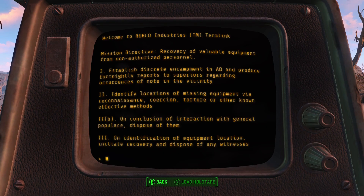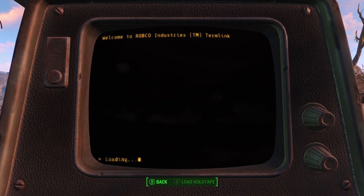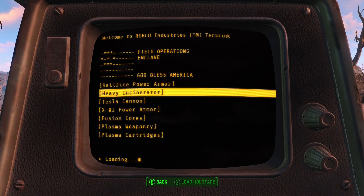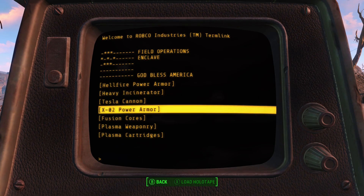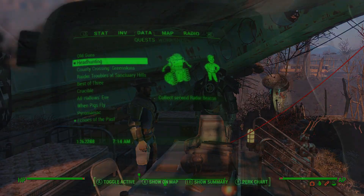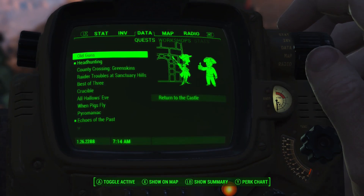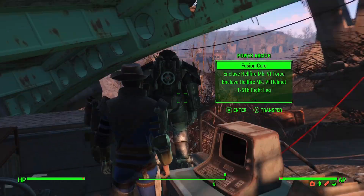On conclusion of interaction with general populace, dispose of them. On identification of equipment locations, initiate recovery and dispose of any witnesses. Upon successful recovery of equipment, return to field headquarters via homing beacon, radio frequency enclosed in terminal. Relief squad scheduled — redacted. So they found the power armor, the incinerator, Tesla cannon — which isn't here — and the X02 power armor, Hellfire power armor and X02, which I have both of now. Fusion cores, plasma gun and cartridges. The edge of the Glowing Sea is where it wants me to go for that, which isn't going to happen yet. I'll deactivate that, but it gave me coordinates to go down there.